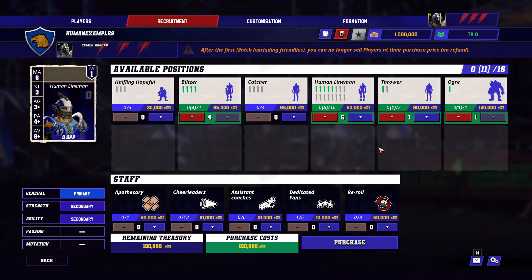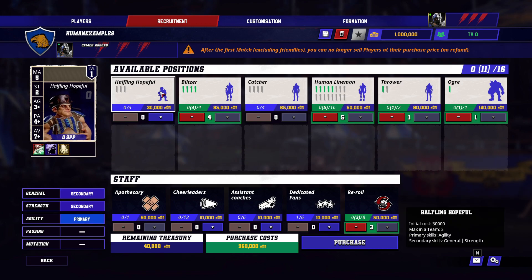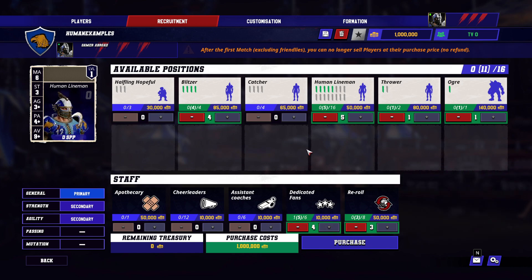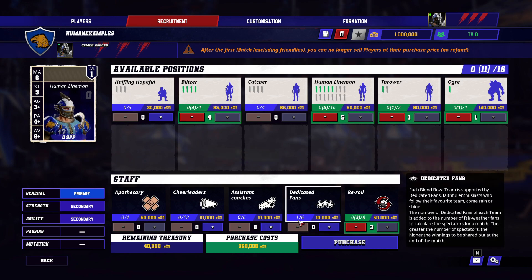Put in five linemen and that's a full roster of eleven players. One thing I personally think is not optional is re-rolls — we're going to want to put in three re-rolls. From there you have options: you can put a 12th player on your roster should you choose, for example if you're going to lose one, or perhaps you want to use the halfling hopeful for his more niche role. I personally would go with dedicated fans to fill the rest of my expenditures, which allows me to make more money in the game.